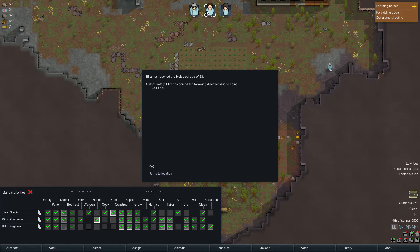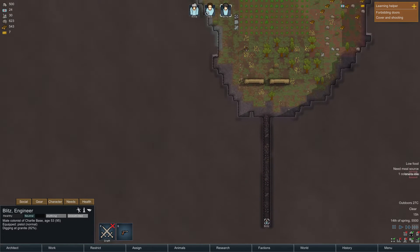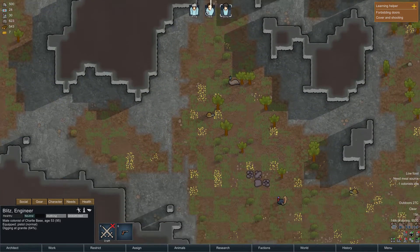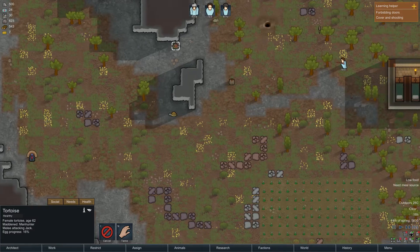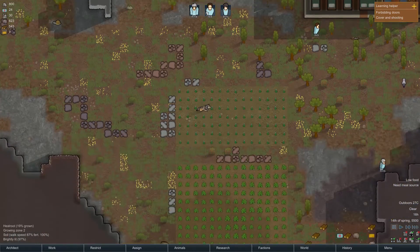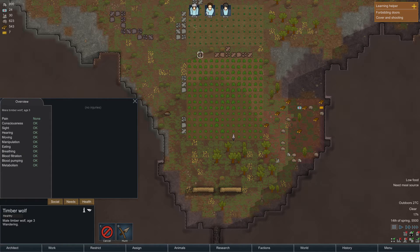Oh my god — my only miner just got a bad back. Jump to location — angry tortoise. Okay mate. Hunt that. There you go, bring it down. Good job, well played. Hey, we actually tamed this — we tamed this tortoise. Nice.